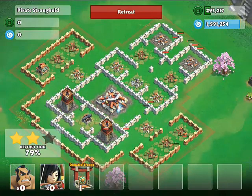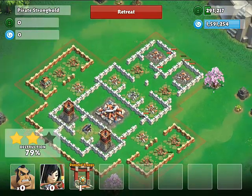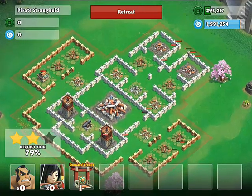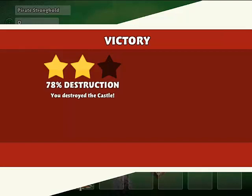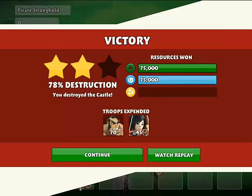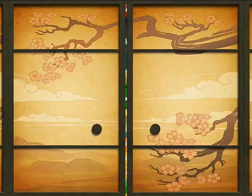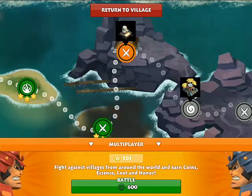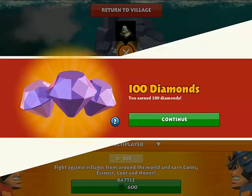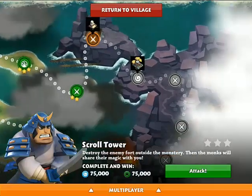Phew, I thought I wasn't gonna make it guys. So yeah, that was it — if you want you can bring some more samurais just in case, but this did it. I've passed the level, so let's go ahead and retreat. We've taken all the resources and move on to the next level, as well as getting a hundred diamonds as our reward.